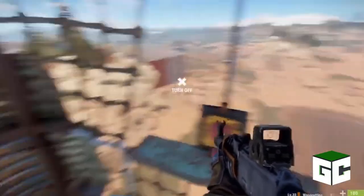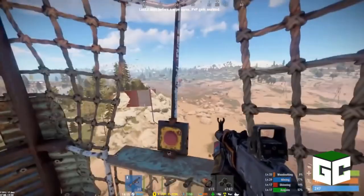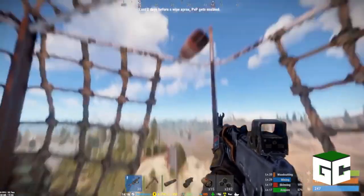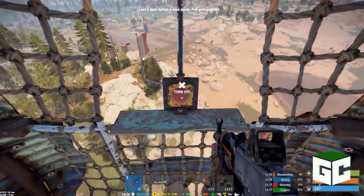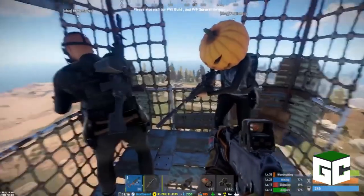A bit later the hot air balloon update dropped. Hot air balloons are in along with anti-air missiles to take them down. There's a new type of cargo ship, nerfs and more stuff brought into the game with this one. Did you like to fly around on balloons? Tell me in the comments.